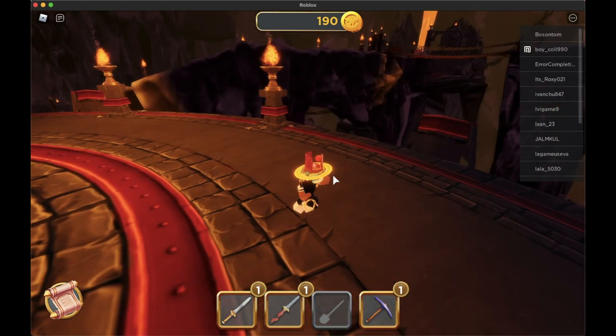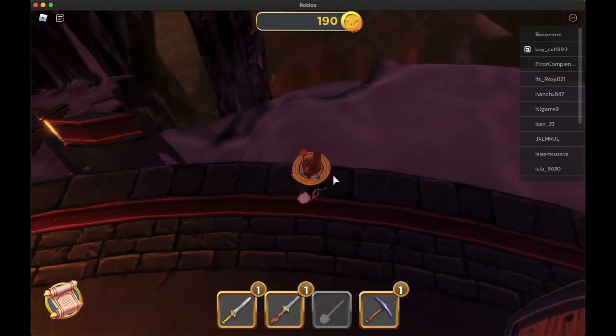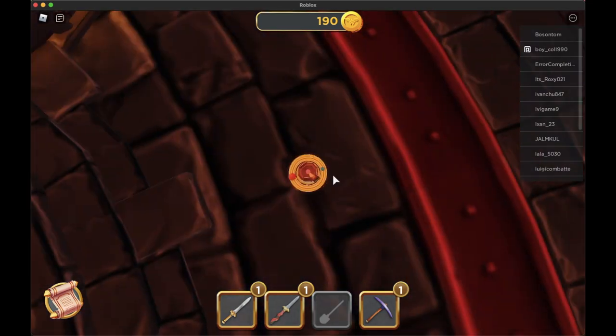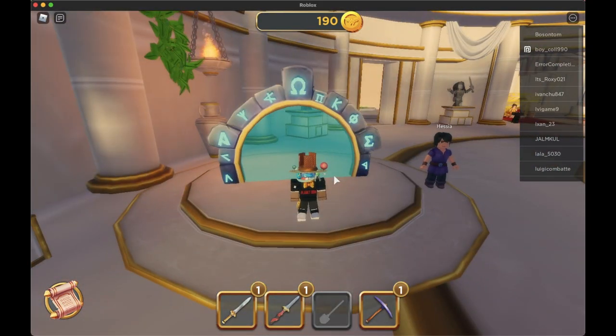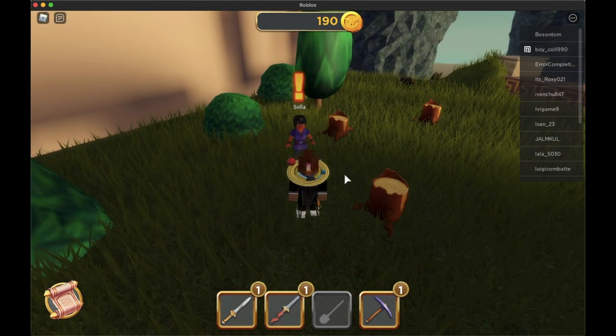To go a little bit quicker instead of going all the way back, you can just go ahead and jump down. When this happens it will teleport you back here and you'll be able to go to the normal world.